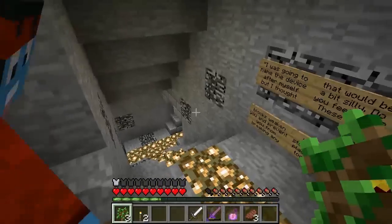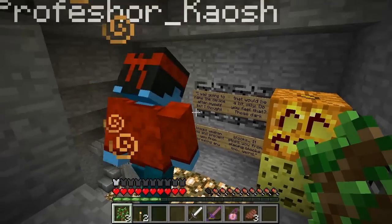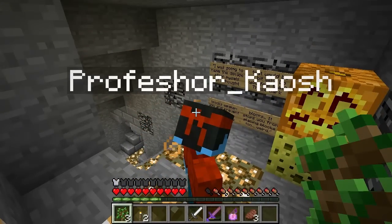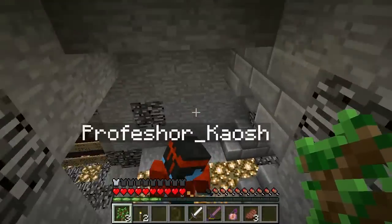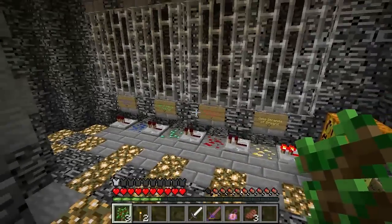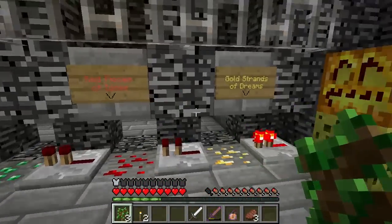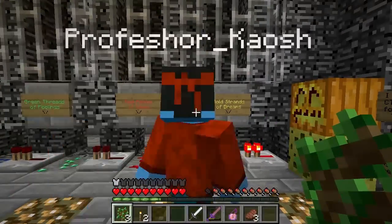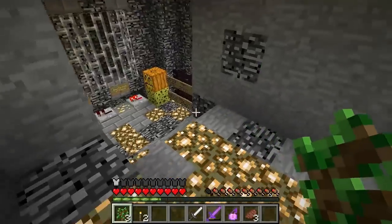'I was going to name the device after myself but I thought that would be a bit silly. Do you feel that these dark blocks weaken you and prevent you from breaking any blocks? It stops you from placing blocks too.' Weird — okay, just the bedrock thing. Oh, there's a button there. Here's the monument: blue memory strand, green threads of feeling, red pieces of ideas — only four blocks. Gold strands of dreams.